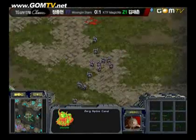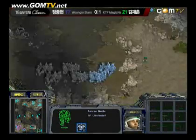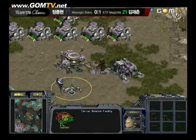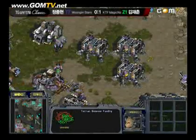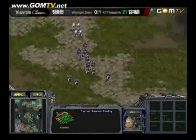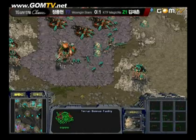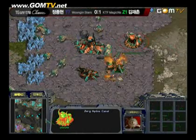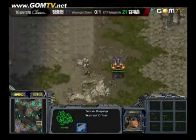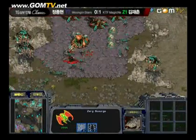Those Firebats did do a lot of damage — an unexpected amount of damage was dealt to that Zerg Lurker group. I think he should have targeted the bunker with the Firebats first. That was a blunder by the Zerg — it's going to give Taron a little more ground here. Dropships are going to be the next answer for Taron. He's going to split up and try to attack multiple locations at once. I question how effective this will be with the Nydus Canal up.